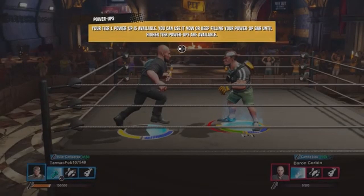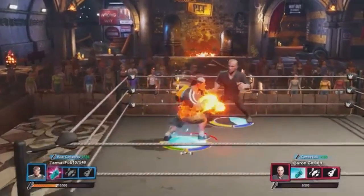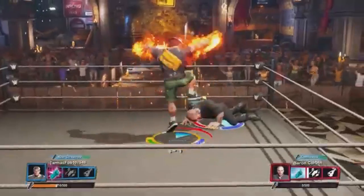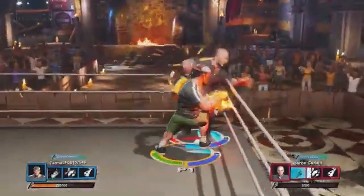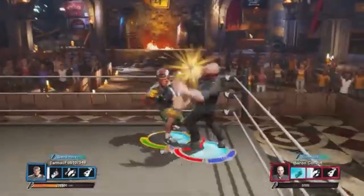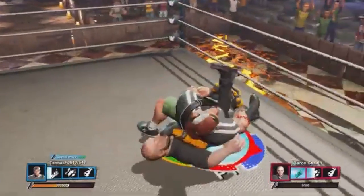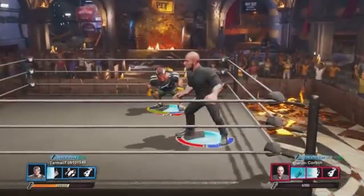Oh my goodness, what a combination! I've got to hold those two buttons. Trying it again — having no effect on me! Going for the pin now, this could finish it. Your tier one power-up is available — use it to bring the heat. Your heart bar is full, time to use your signature move! The best offense is a great defense. This could do it — shoulders are down, one, two — oh no, he kicked out!